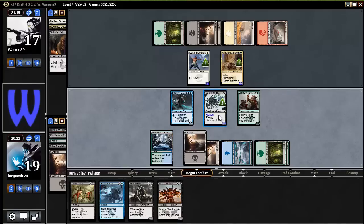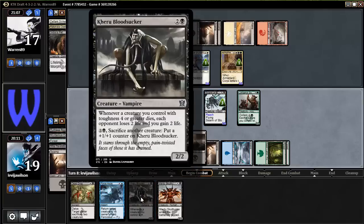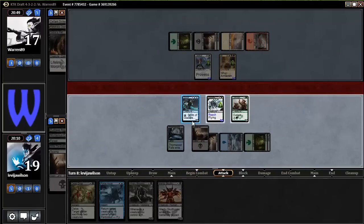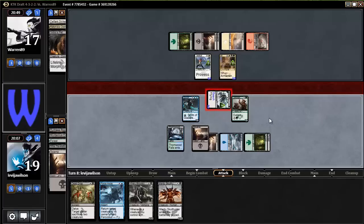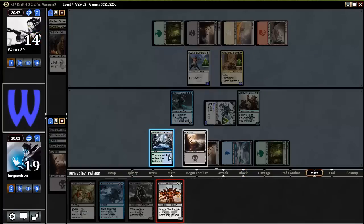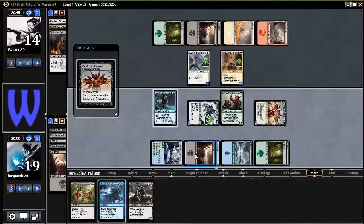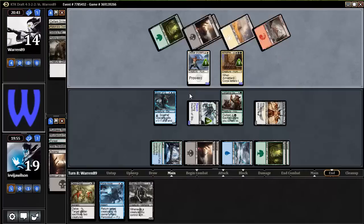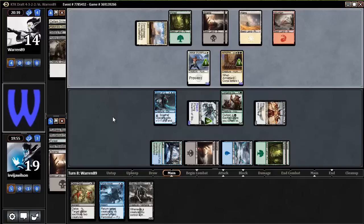Attack with the flyer. Side creature — get a plus one plus one on the flyer and this guy too. Waiting on you Warn89. You don't have reach or anything — correct. If you attack we'll get in there, puts him down to 14. I could hold Force Away open or play Mardu Skull Hunter. May not be the best play but I want to get the card out of his hand into his graveyard. If he plays another creature, Dead Drop doesn't blow him out as much — he still gets plus two plus two on this guy.